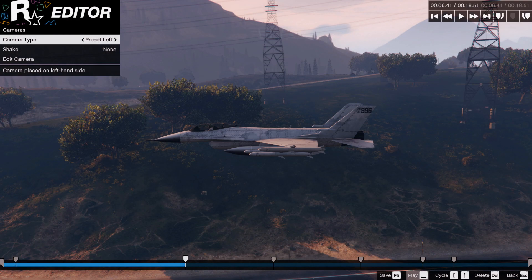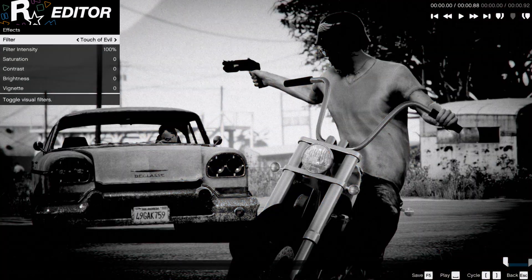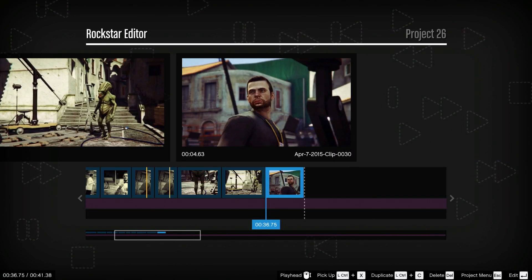There's a wide array of editing options featuring multiple camera modes, camera filters, audio mix adjustments, and more for you to play with. In Director Mode, you can stage your own scenes and create custom moments.